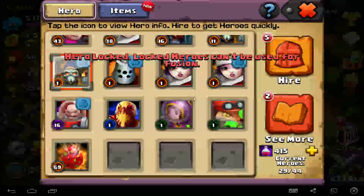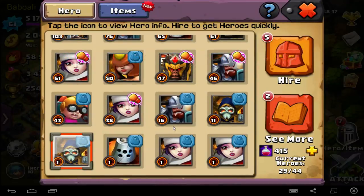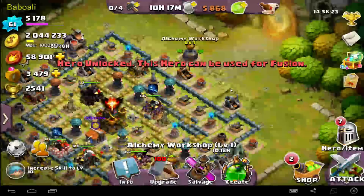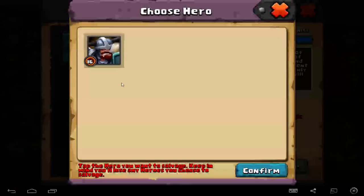Not this one, because I want to do a build about this one. So just unlock the salvage shift. Let's see what happens — we're going to salvage and click here.